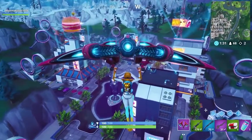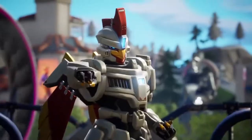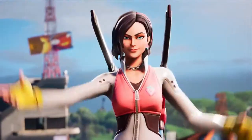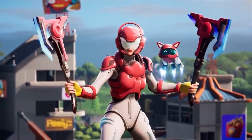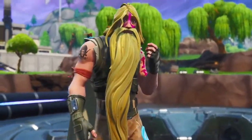When you first buy the pass, you'll immediately get two outfits: Sentinel and Rox, progressive with new dual axes. And if you opt in for the battle bundle, you'll instantly get this guy.